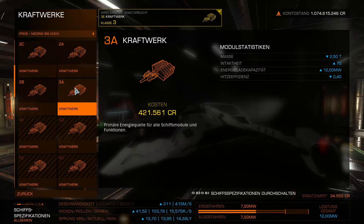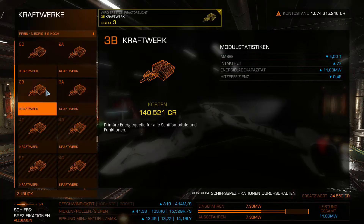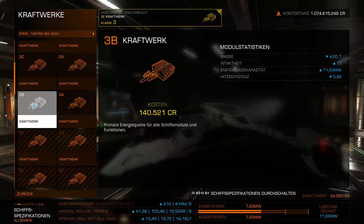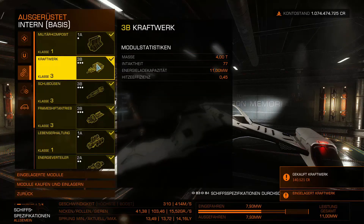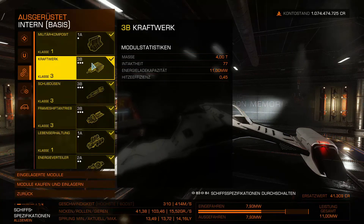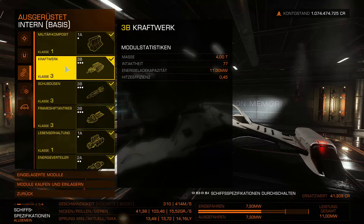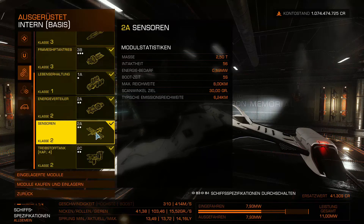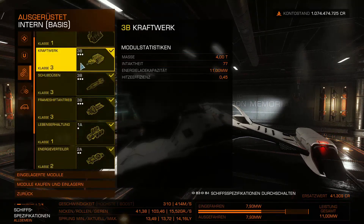A 3A power plant hits harder but isn't strictly necessary. A 3B costs about 140,000 credits — we install that. We can always upgrade later. That means 140,000 is still in reserve. We can then work a bit better with the energy level and check at the end if enough money is left over. Without the power plant we're at roughly 500,000 spent, with it about 650,000.